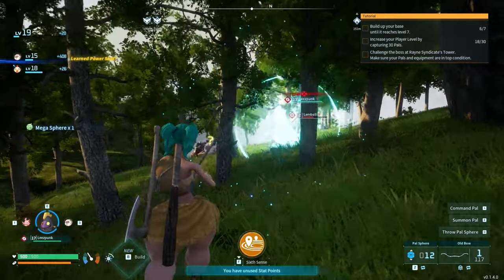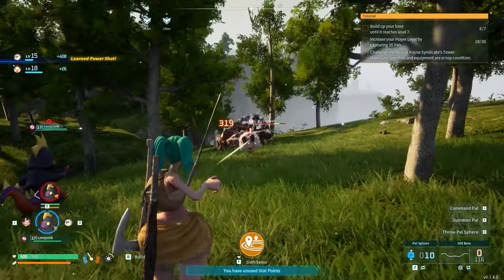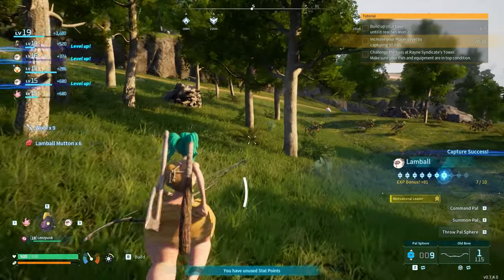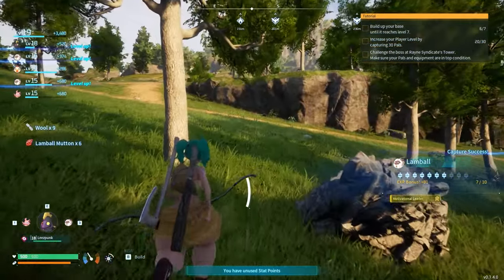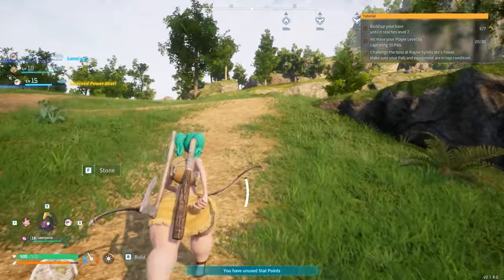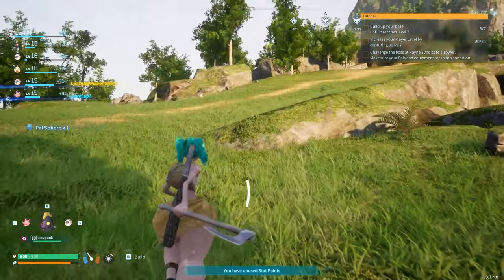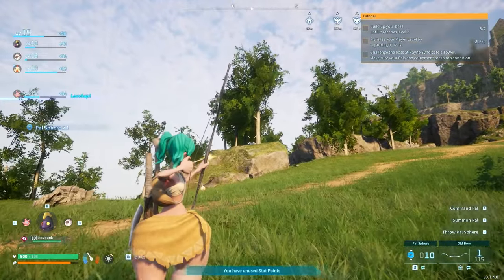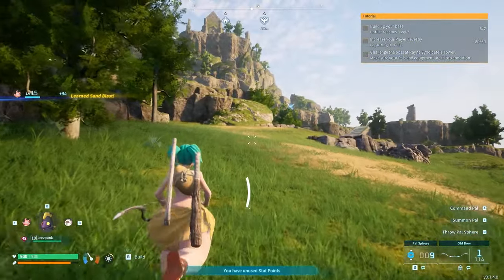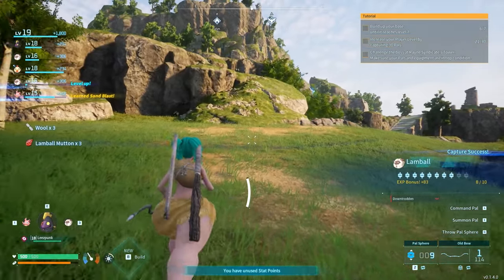Oops, fuck that up. Okay, so we did all that. The pressure is built, so we can upgrade that. I need to catch 10 more pals, and then I need to take on the boss. Some more pal spheres laying about — very good. Get fucked, kid. Got him.